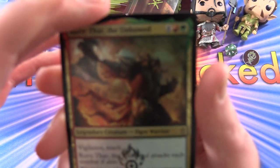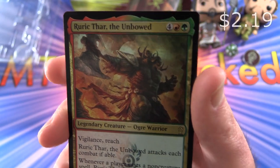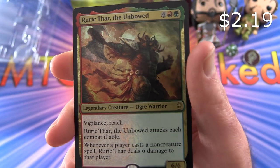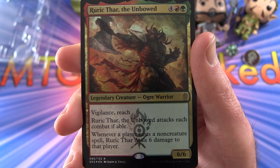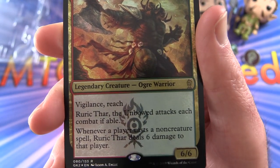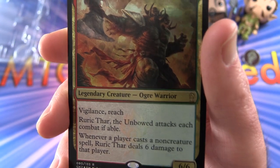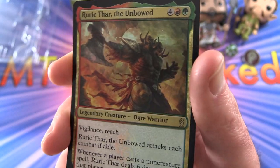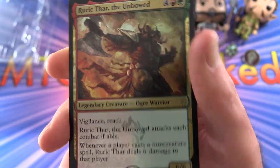Let's take a look at our foil card. We have Rurik Thar, the Unbowed, Legendary Creature — Ogre Warrior, 6/6 for four mana with Vigilance and Reach. When he attacks, he attacks each combat if able. And whenever a player casts a non-creature spell, Rurik Thar deals 6 damage to that player. Some very nice foiling here — I like how the guild symbol glows there.